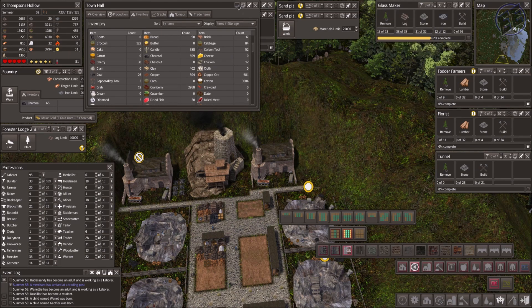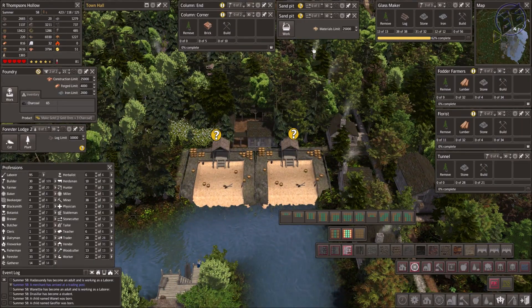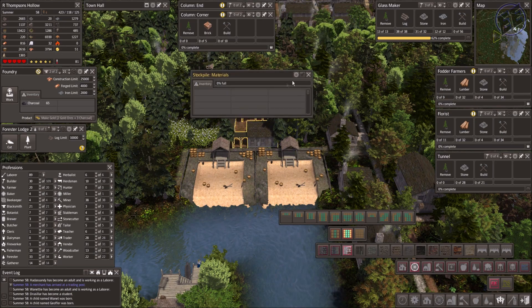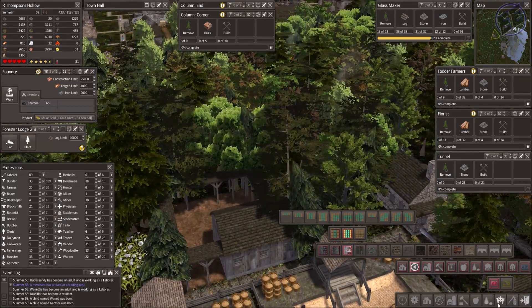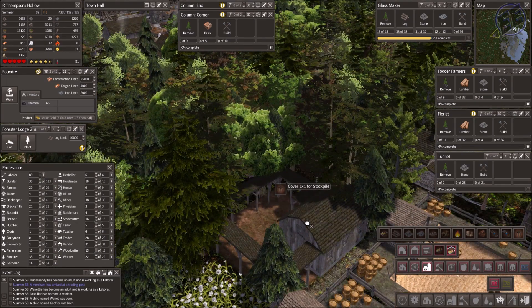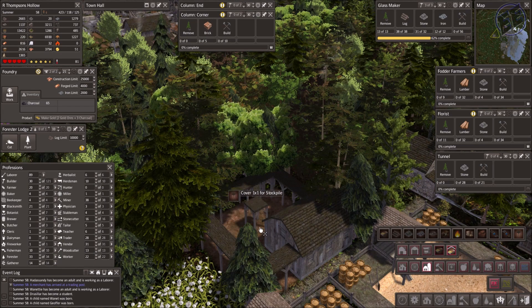That first glass maker is ready to go. My sand pits were completed, which is great. I'll plop a couple people in here and we'll get more sand coming in so we can keep ahead of the glass production. Because not only am I using the glassware for the perfumery — which is struggling because of the flower output — but I can sell that glassware at the traders and get some of the fertilizer and fodder thatch that I need for other things.